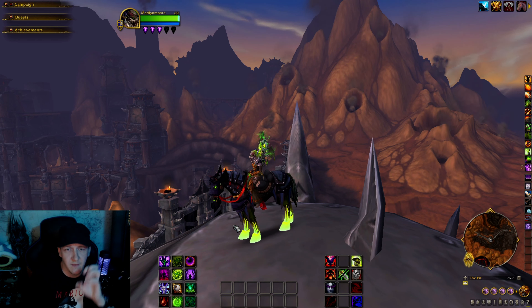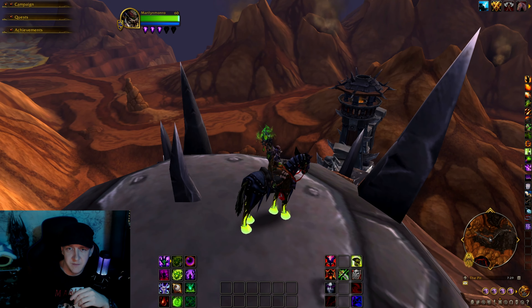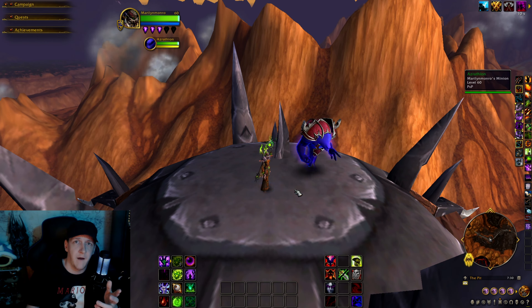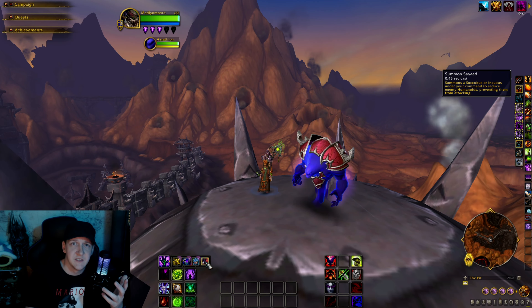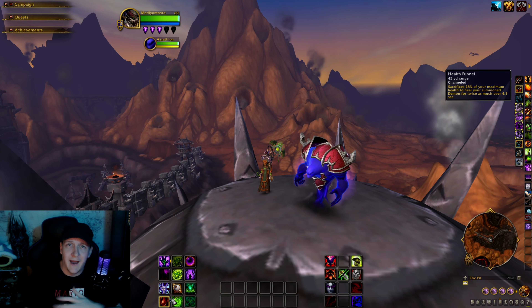The bread and butter of this conversation — Destro Lock abilities down here. In this bar, everything pertains to my minion and my demons. The first one: Summon Demon, in case my Void Lord is completely gone. Underneath that is Fell Domination — if you use it, he just appears almost instantly, which is really cool. Above that we have the option to summon all of our minions. We've got Subjugate Demon as well, and then Health Funnel, though I don't use it too much.